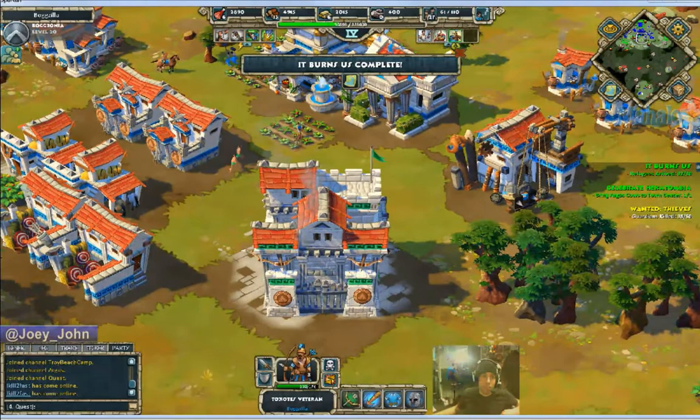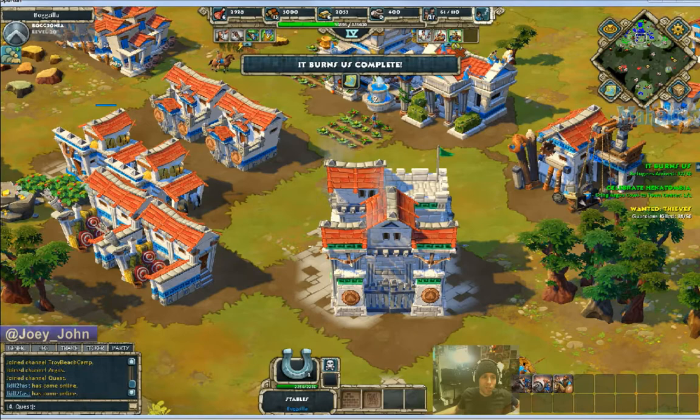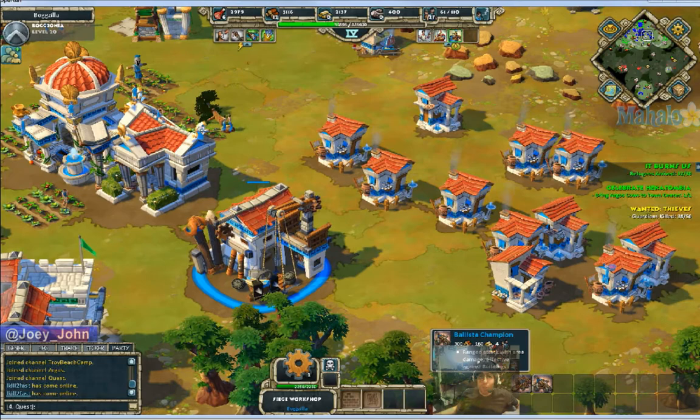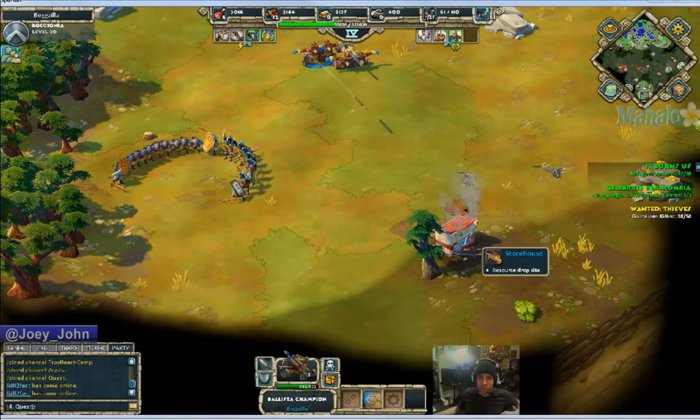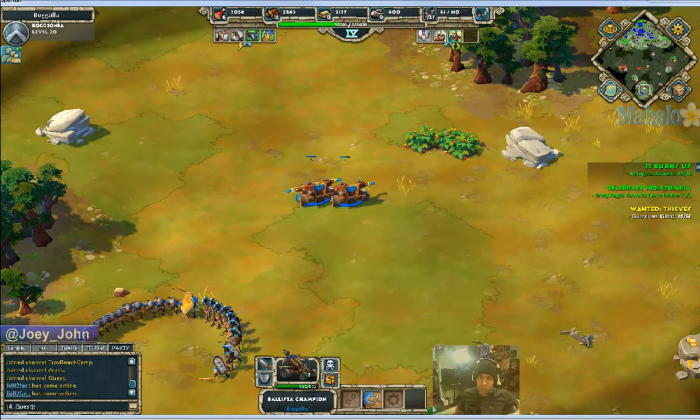It was actually very easy. All you gotta do is — your base is essentially fine as long as you can defend it, which is not difficult. I built two barracks, two stables which I never ended up using, and two archery ranges. I upgraded to level 4. I ended up just making ballistas, because ballistas are amazing. I'm almost gonna call this a broken unit — one hit KO on a storehouse. That's pretty intense.